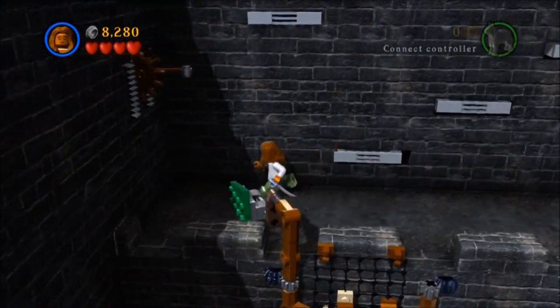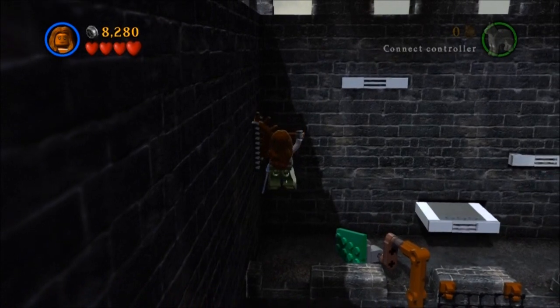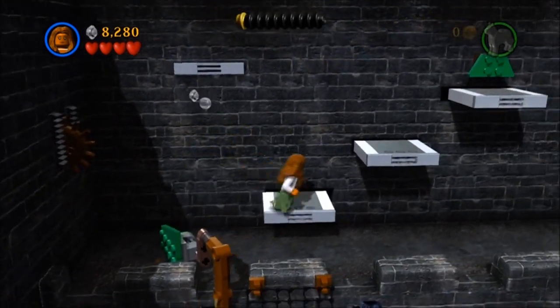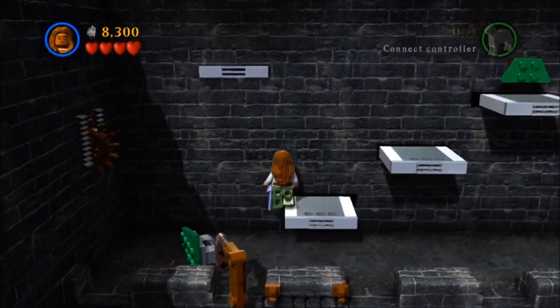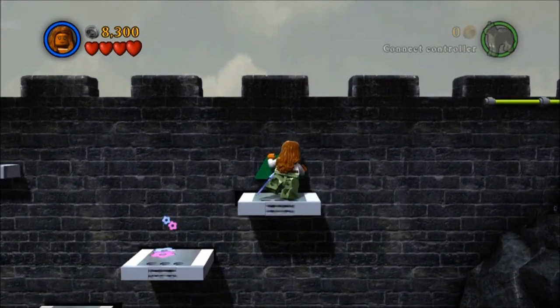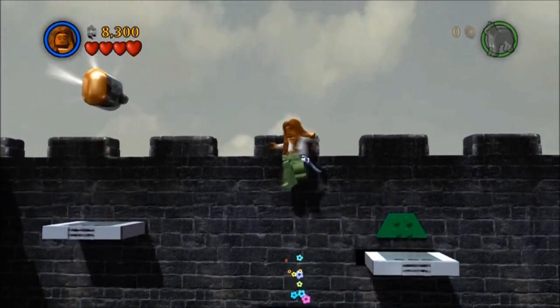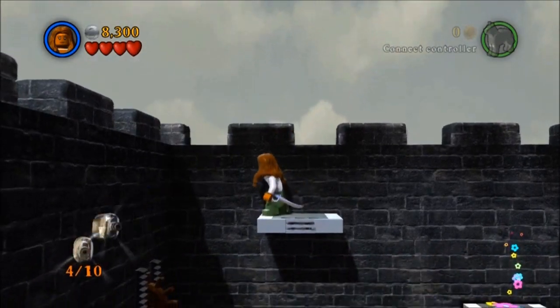You've got to get over to the left and grab the bar up there, pull it down with the girl, and it releases the little panels. Then you push the thing against the wall. There are the little flowers that tell you where to jump — you land on that and double jump. So that's the fifth bottle.